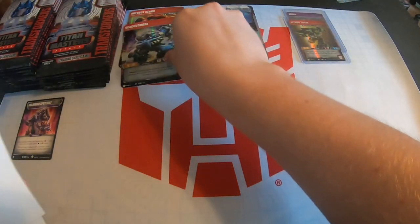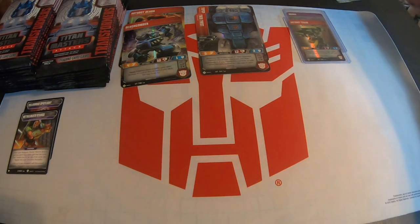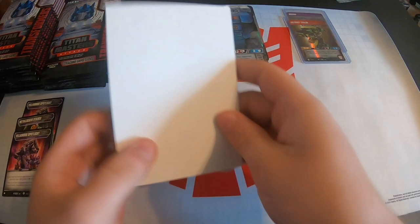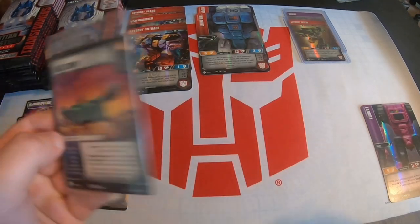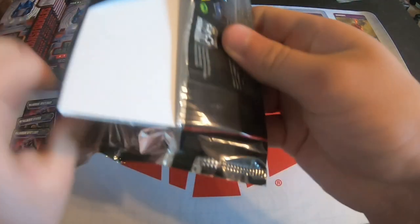Hopefully there's not too bad of a glare this time. There's Beachcomber again — another common — and Bludgeon's stratagem, which I don't think we got last time. I'm really hoping to get the Cosmos stratagem and Quake; those are really the only two non-rare cards I need. Here's another Villainous Spotlight — weird because I didn't get a single one of those last time. Two rare heads — there's Fangry, that's our first rare for this box. I'm almost out of top loaders, and there's Doom Shot too.